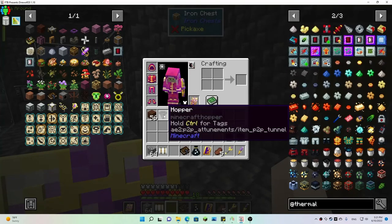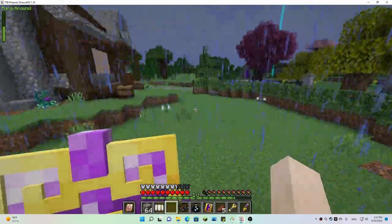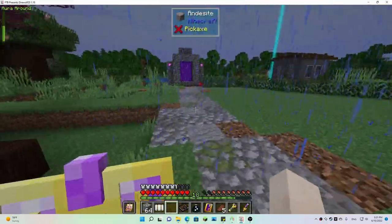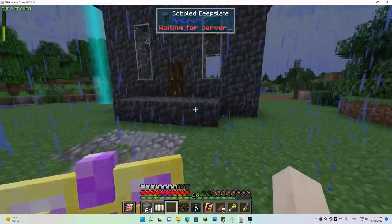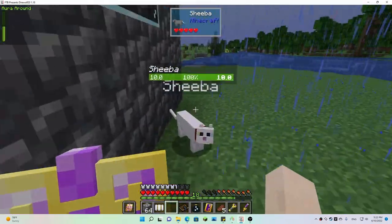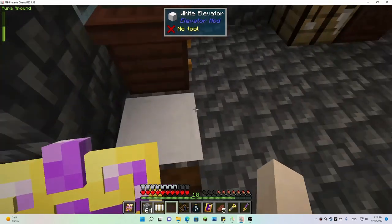We got this hopper that's going to go on top of our improved furnace over here, and I would like to get the water wheel made too to get us some power — that would be really super duper awesome. This is where I want to set it up because this is a channel where the water is going to be moving much faster.